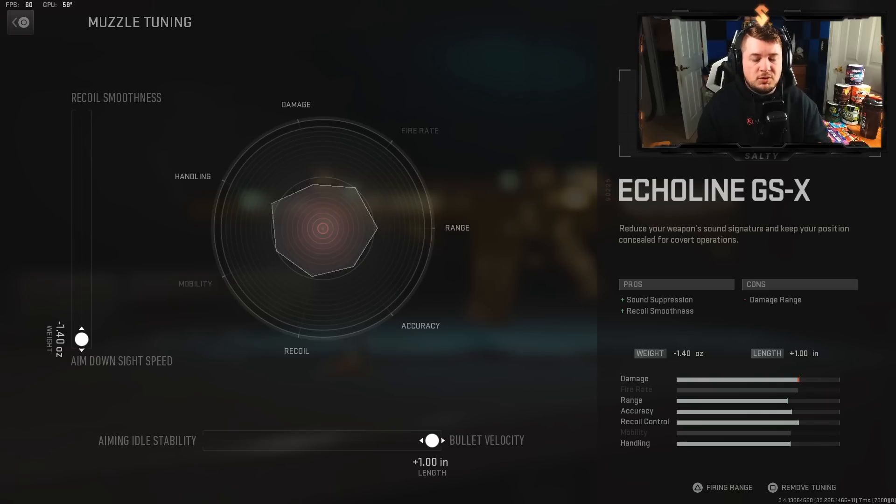When you get to max level with each weapon you have the ability to tune attachments. The muzzle is one of them - I have the aim down sight speed tuned all the way, maximized out, and I also upped the bullet velocity.